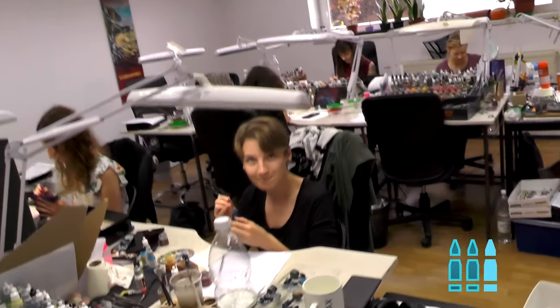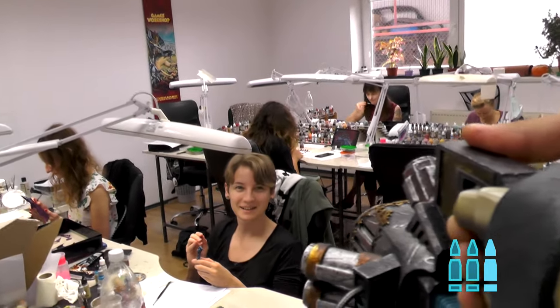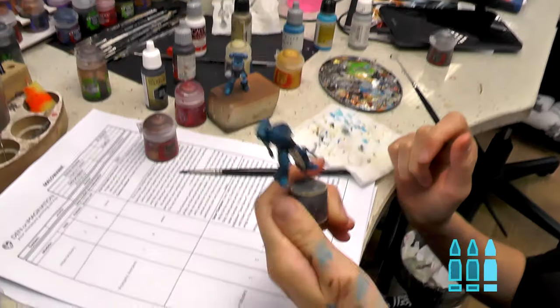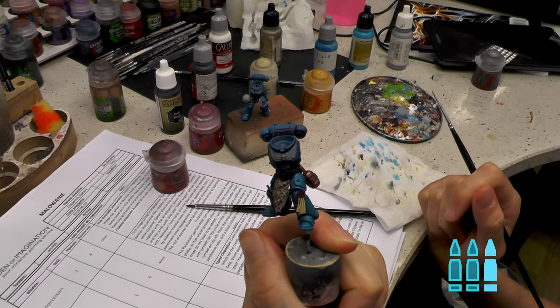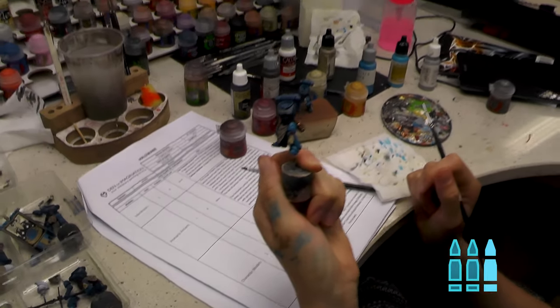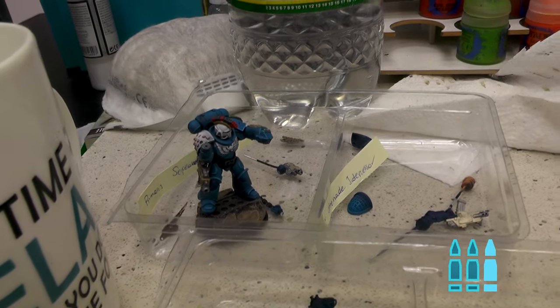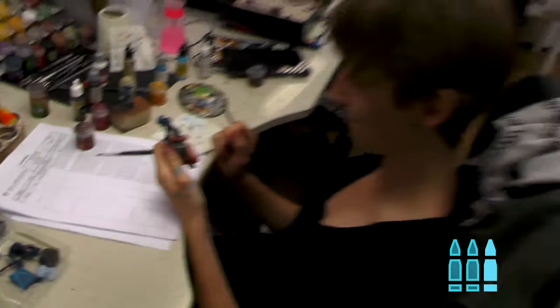Agnieszka is painting Emperor Spears. She really likes the blue color. They have some conversion bits to make them look really cool.